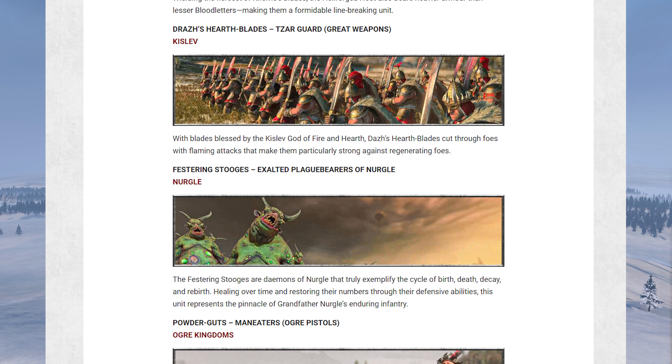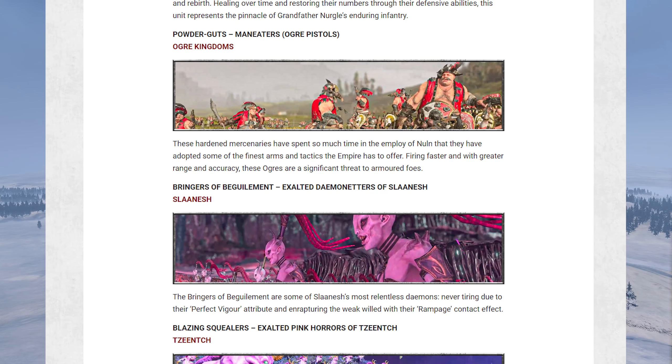For Nurgle it's the Festering Stooges — exalted Plague Bearers. These have regeneration and are able to restore their numbers, which I guess means bringing models back to life. So just another tanky unit for Nurgle; doesn't really fill any holes in the army though. Moving on to the Ogres, you've got the Powder Guts, which are just better Man-Eater Ogre pistols — more range, more accuracy, and a faster fire rate.